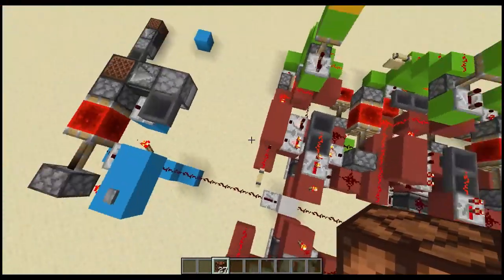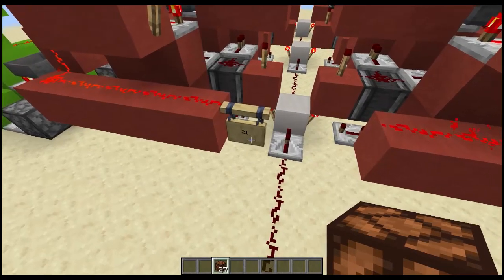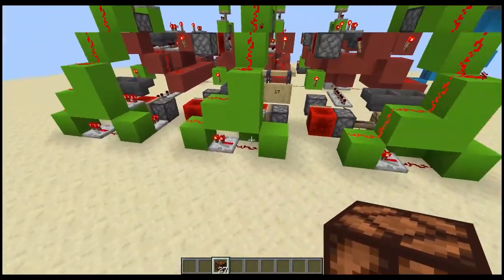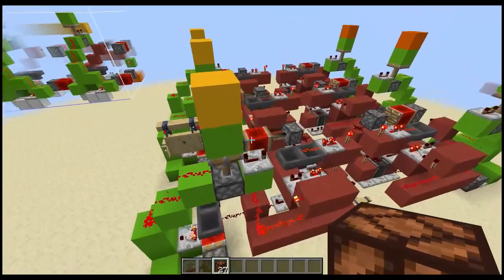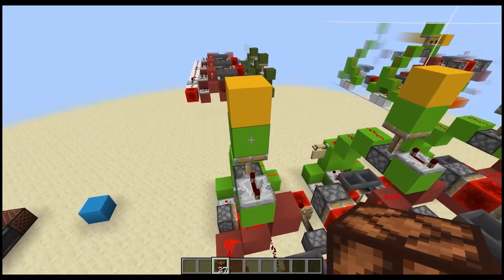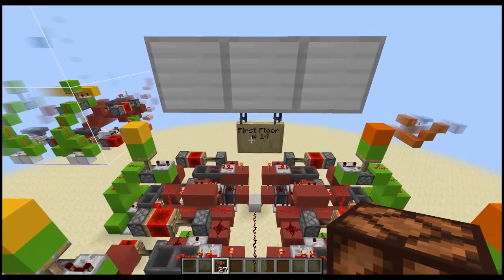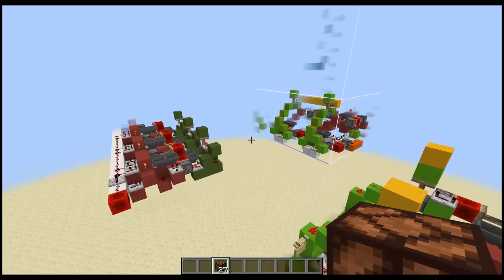I like to build it above ground so you can see everything, but if you're going to dig a hole you need to go 21 across and 17 deep — so 21 by 17. It's nine blocks high, so if you dig nine deep that'll work. Your first floor is going to be at height 14.